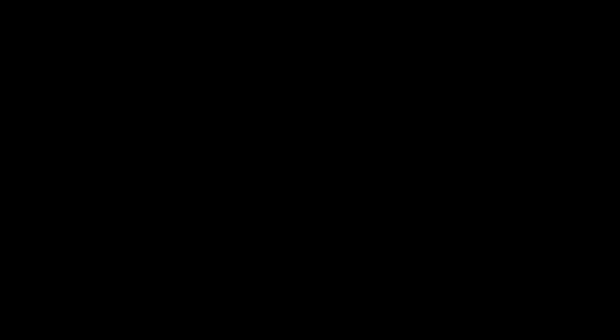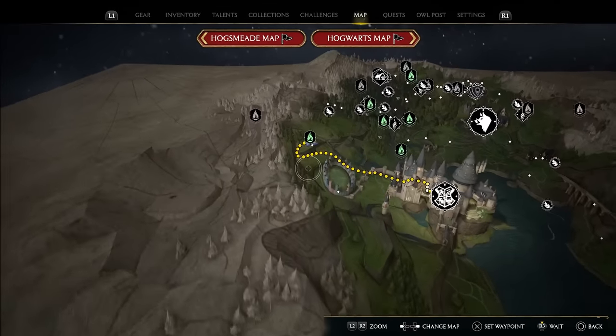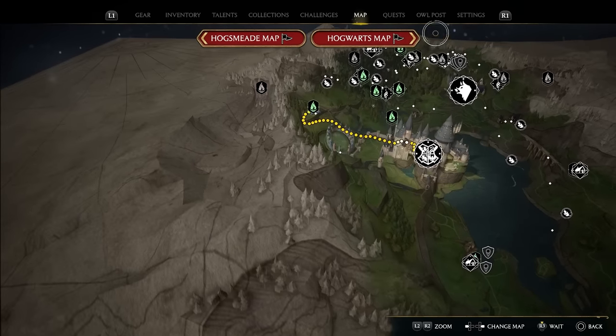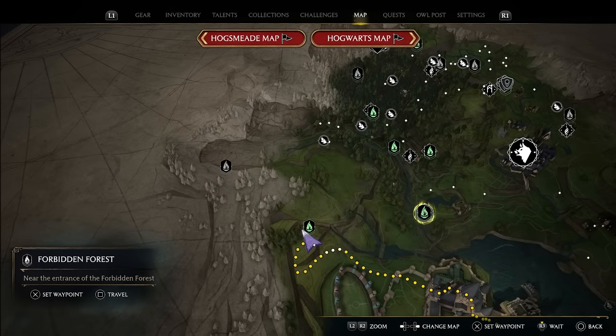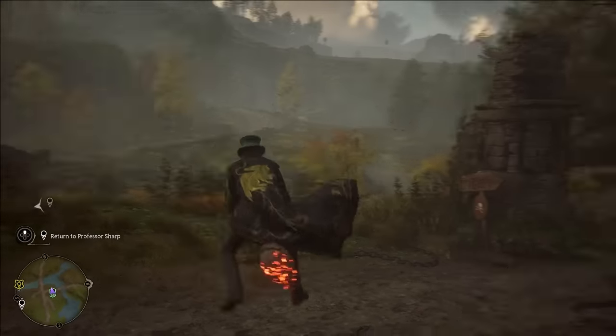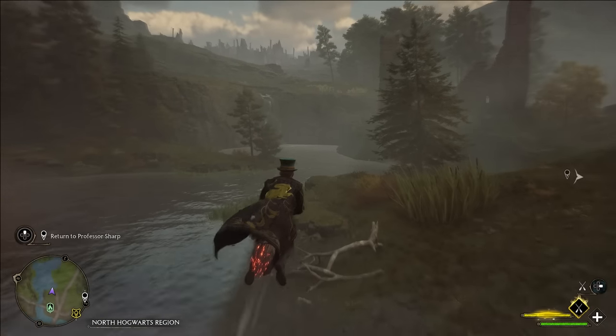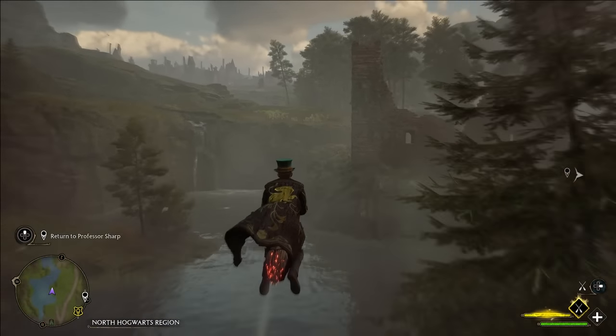From here, we need to open up our map, then we're going to press R3 to wait until daytime. Once it's daytime, we're going to open up our map again and fast travel to the Forbidden Forest fast travel point. From here, you're going to immediately hop on your broom, turn around, and head east to the Puffskeen spawn point that Deke takes us to during the tutorial mission.